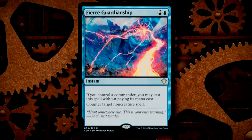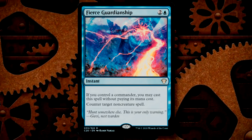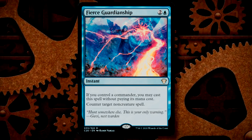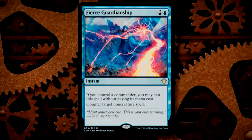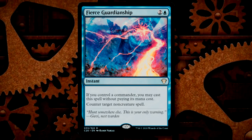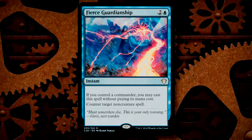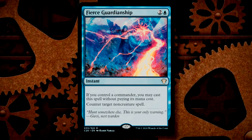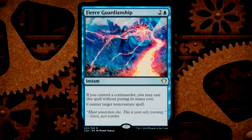Fierce Guardianship comes in at number 1 — let's be honest, don't anyone act like you're surprised that this got the number 1 slot. This card is a free Negate provided you control your commander. I've heard a lot of talk about this card being the money card of this set, and given its $45 price tag already, I think that's onto something. We have dozens of blue decks that rely on their commander being out, and having some form of free protection against removals, board wipes, and whatever, is incredibly useful and valuable.